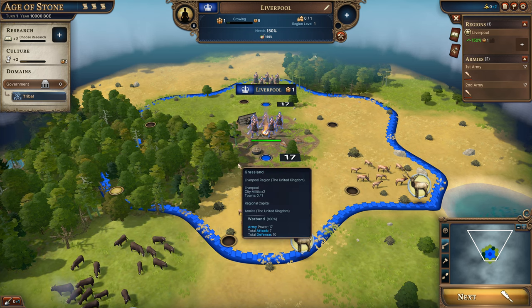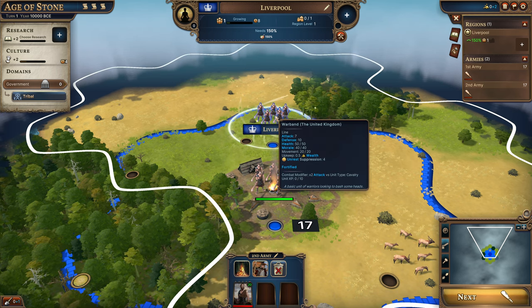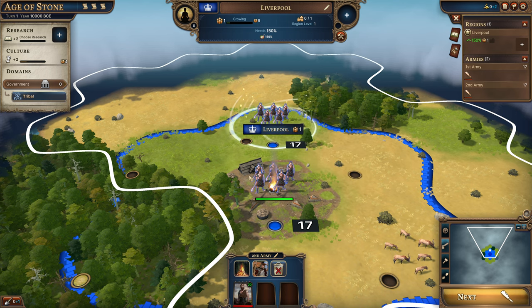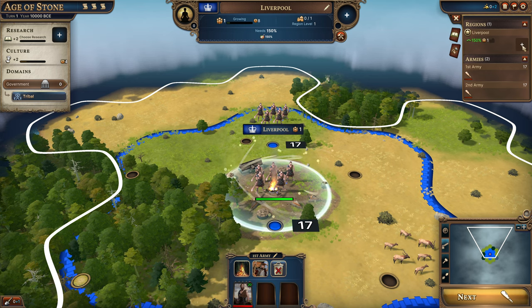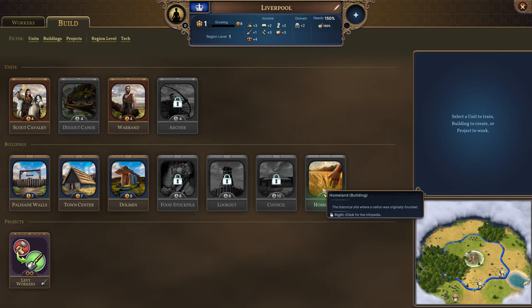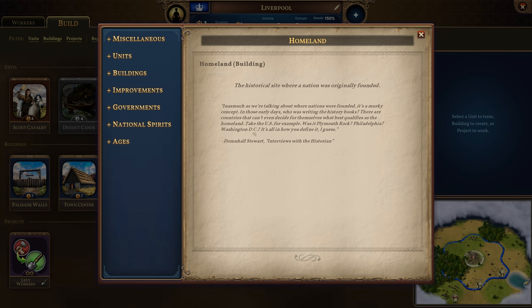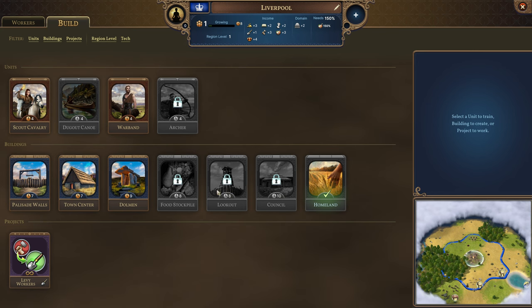It looks like we've started at Liverpool and goodness knows what we're supposed to do. So it looks like we've got two armies - first army, second army - we're in Liverpool. Let's have a look: this historic site is where a nation was originally founded. The homeland building - the historical site where a nation was originally founded. I was hoping to find some kind of tutorial here.